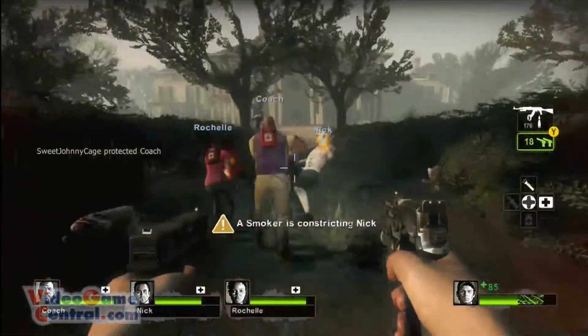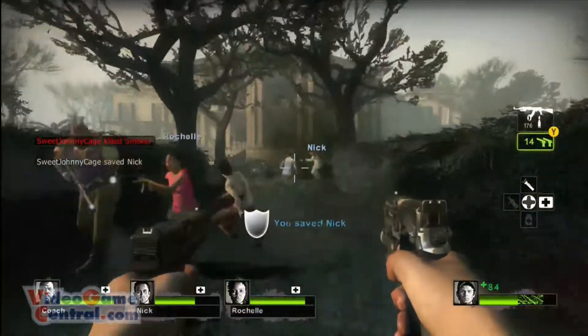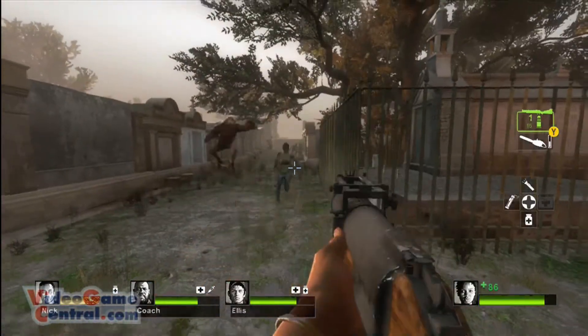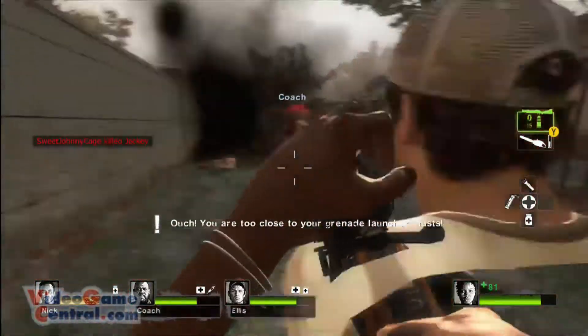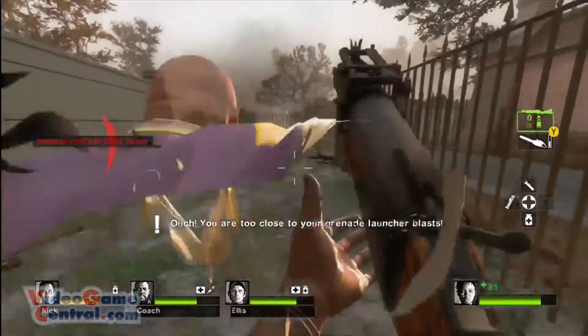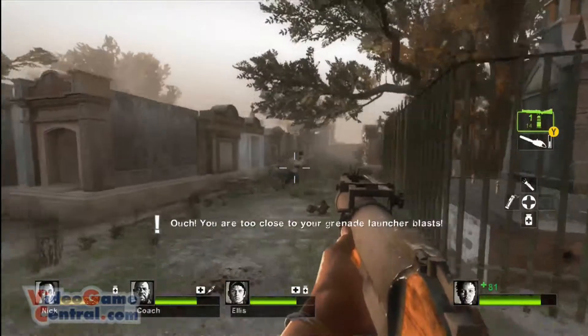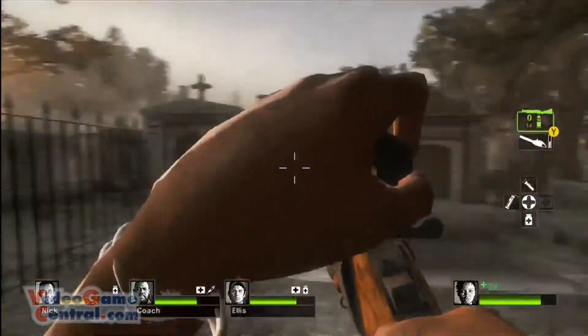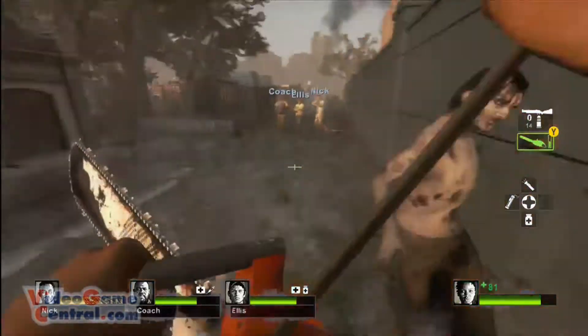There are a total of five campaigns, each linking together in one way or another. These campaigns take place in your favorite undead locations including a shopping mall, a cemetery, a concert, a carnival, and a destroyed plantation, just to name a few. Unlike Left 4 Dead 1, this game has an actual story arc with each of the characters' backgrounds being told through dialogue with other characters.